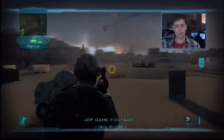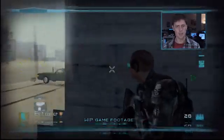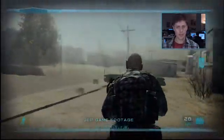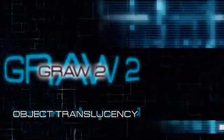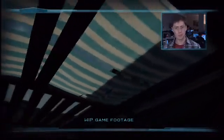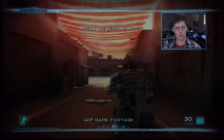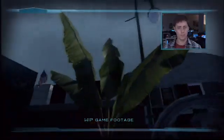This feature simulates the way light interacts with various elements. For example, if the sky is cloudy and we look up, we can see the sun's rays passing through the clouds. It's a lighting effect used in conjunction with the transparency of an object, especially with very thin objects like leaves. So when you have an object that is essentially opaque and place a light source behind it, you can see different details appear, like the veins of the leaf or even the shadows of other objects behind it.